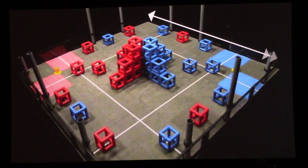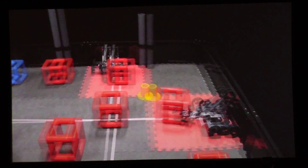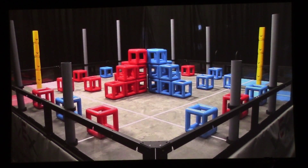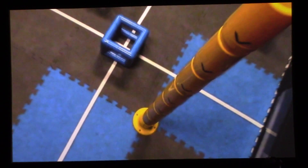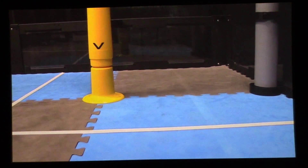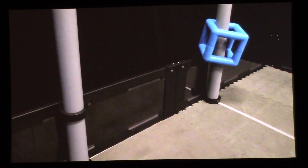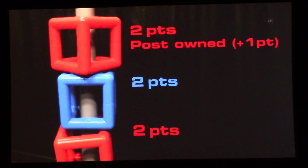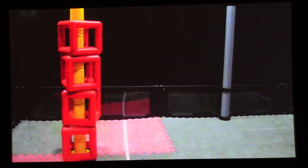Vex Skyrise is played on a 12-foot by 12-foot field by two alliances, one red and one blue, each made up of two teams. The object of the game is to attain a higher score than the opposing alliance by building a Skyrise and scoring your colored cubes. Skyrises are built from Skyrise sections, which are placed one at a time for four points each. Colored cubes are scored in four goals for one point each. Cubes can also be scored on posts for two points each. In addition, at the end of a match, each team earns ownership points for every post on which they have the highest cube. For big points, you can score cubes on your alliance's Skyrise for four points each.